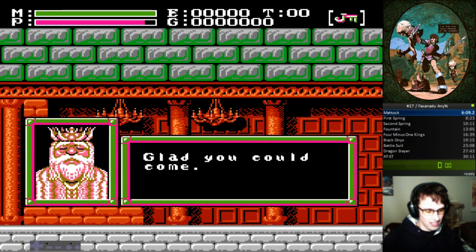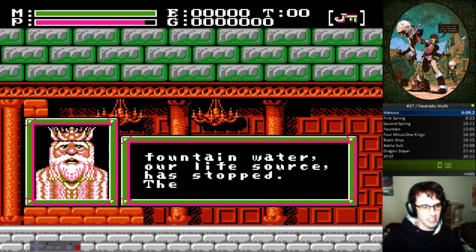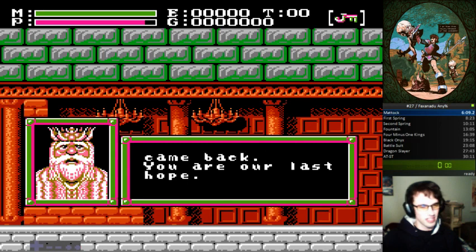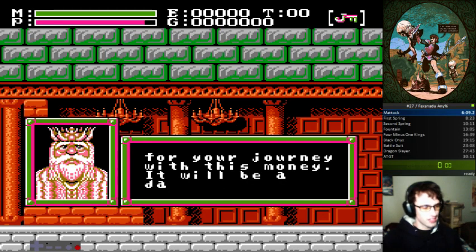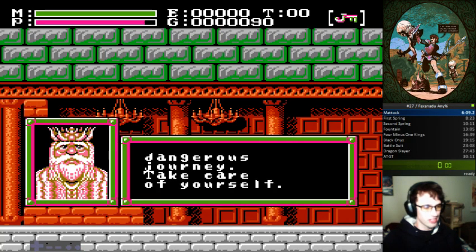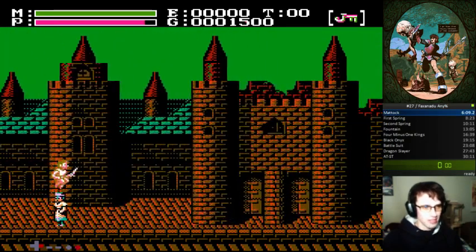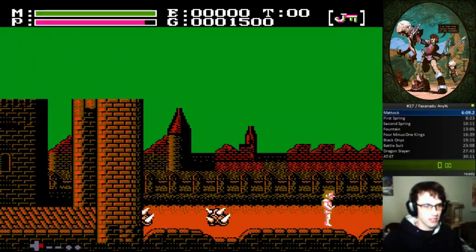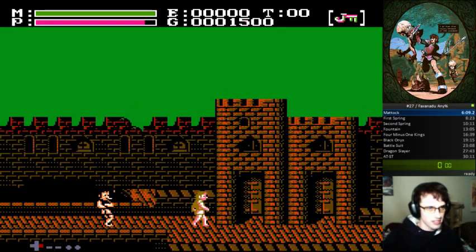Damage boosting: if you have full walk speed and get damage boosted in the direction you want to go, you still lose 10 frames. But 10 frames is only a sixth of a second, so it's actually a good thing usually, because the alternative is to stand there and kill the enemy, which you can't do in a sixth of a second — unless you're going to use nothing but Deluge and maintain your walk speed, which is not always an option. As for damage boosting mechanics, regardless of what direction you're facing or what direction the enemy is facing, you only get pushed in the direction the enemy is currently moving in. I'll be able to demonstrate this on the way out of town.